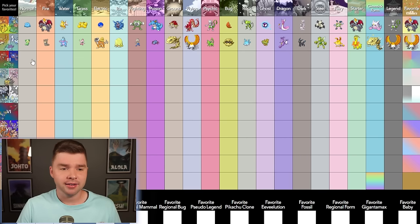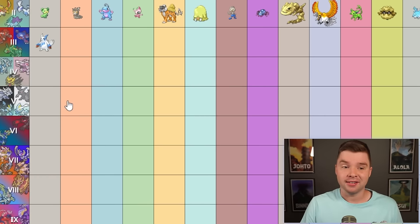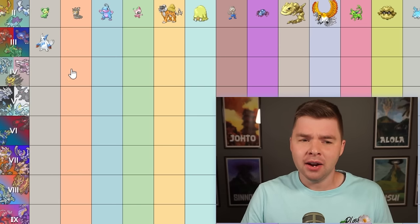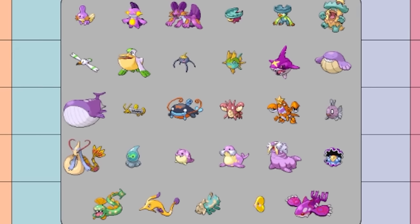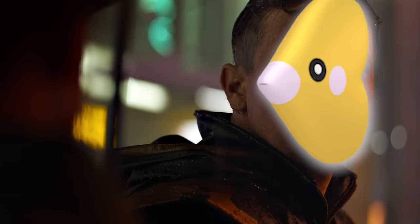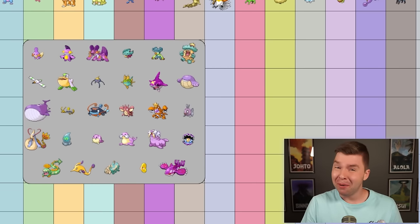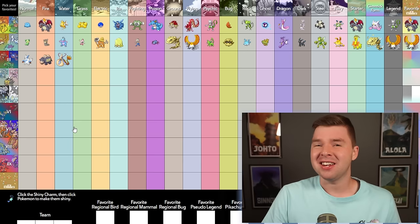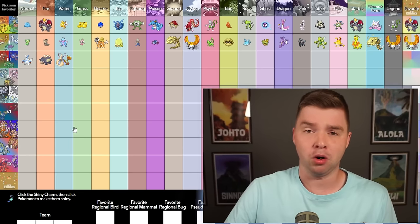On to Gen 3, starting with Normal. I thought I was gonna pick Azurill for a second, but I really like Zangoose. It's a really cool shiny. I need to get one of these eventually. Fire — on to Water. Quite a selection. I kinda wanna pick Luvdisc. This is not easy. I really don't like having to pick only one here. I honestly love Huntail's shiny a lot, but it's pretty similar to Carvanha, and I love that one. I think it has to be Milotic, though. It just stands out a little bit more above the rest. The details are really pretty on the Pokémon known for beauty.